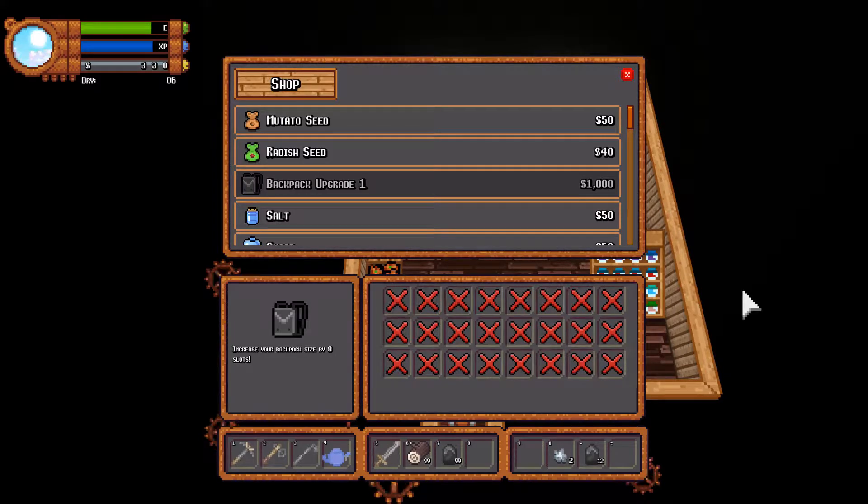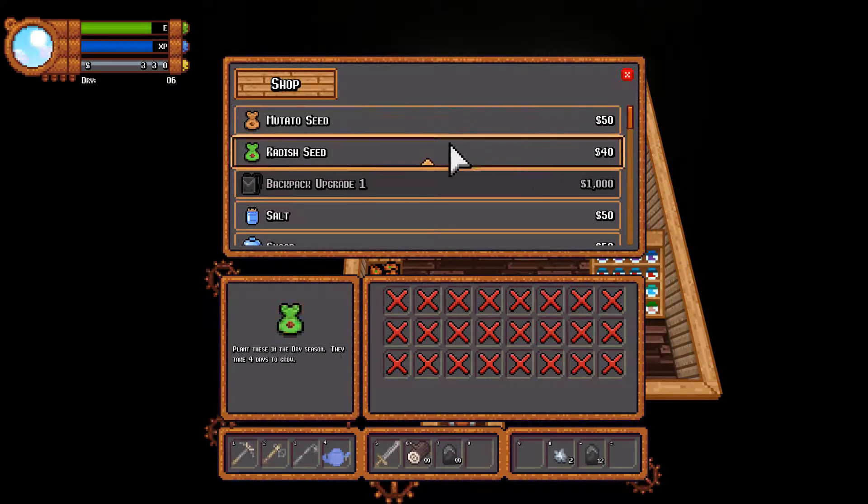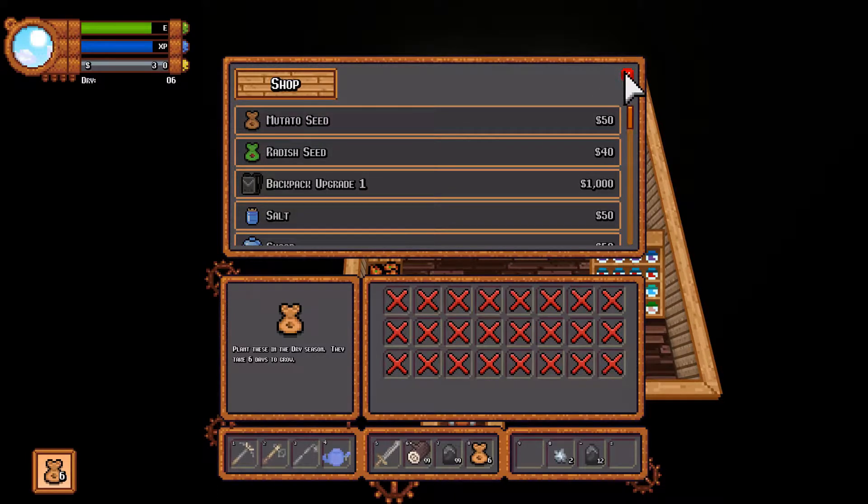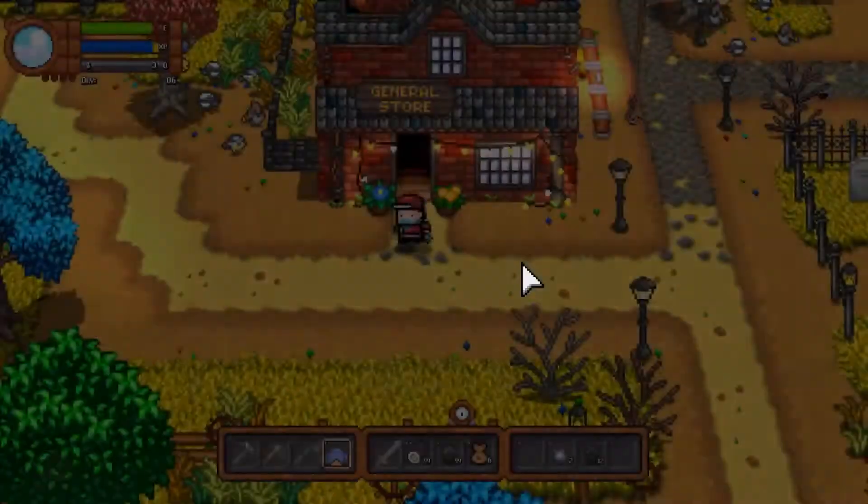So that's twelve crops total, with only three seasons and four crops each. I've only got two here right now. Let's get nine of these — actually I've only got enough money for six. That'll do, off we go.